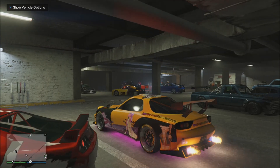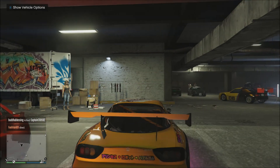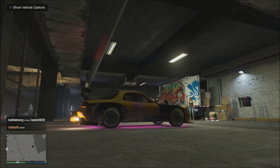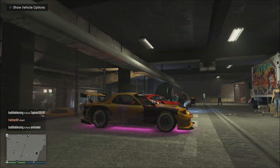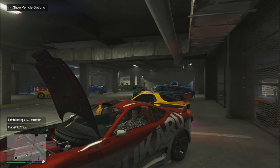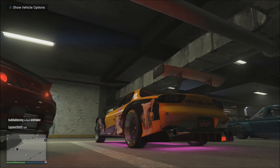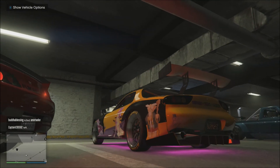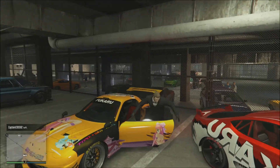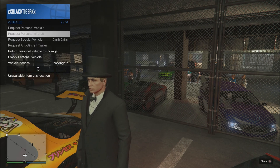Hey YouTube, what is going on, it's Tiger back again guys bringing you another GTA 5 Online video. In this video it's gonna be a quick tutorial basically on how to drift in GTA 5 Online. With this new LS Tuners update you can put on low grip tires and drift your car with them, so I'm gonna show you guys how you can do that.